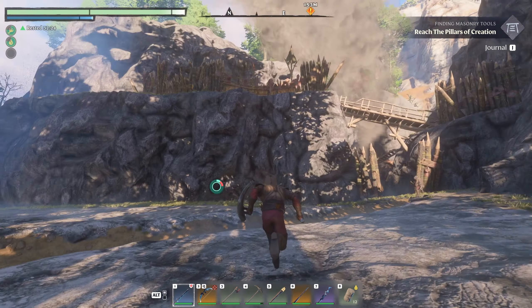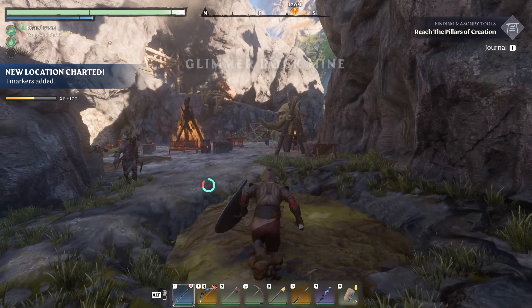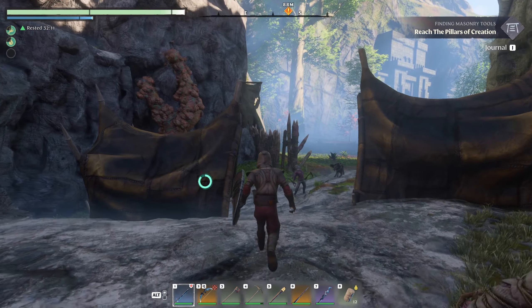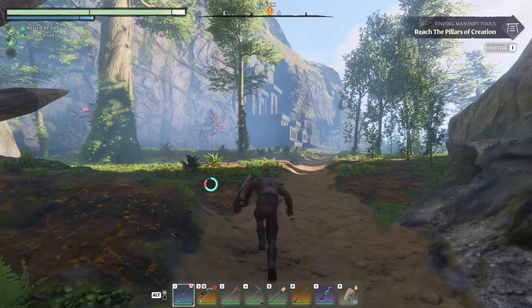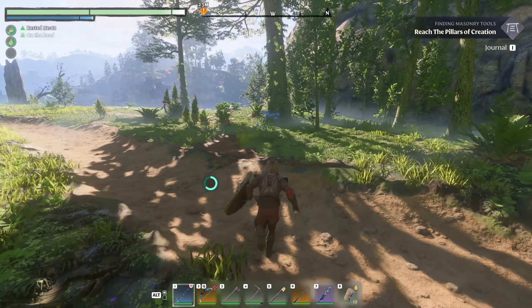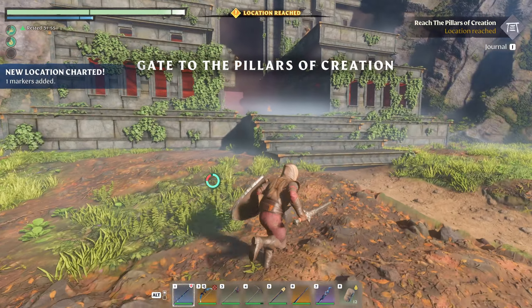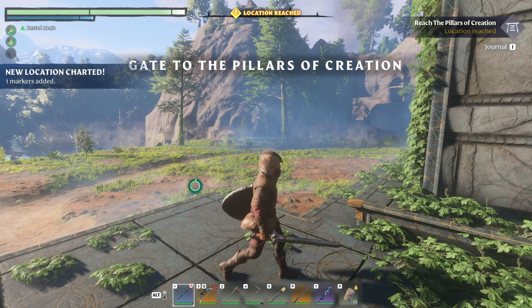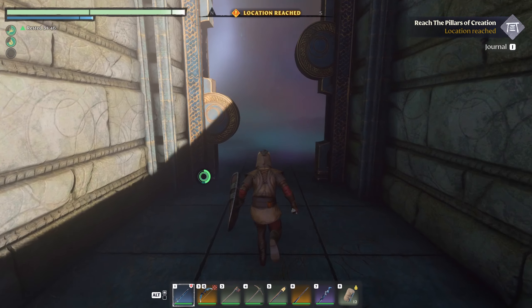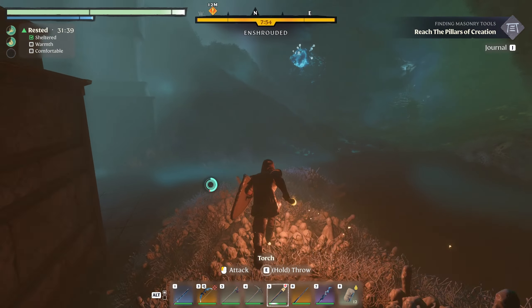We go right through this scavengers camp. Dogs — kite them all because they can't touch you. Oh, you're in the mud, then they can touch you. Just keep going, that's all we need to do. The last time I came here on my other character we couldn't go in because it was red shroud, but now we're good — we can come in here and see all the goodness this place has to offer.